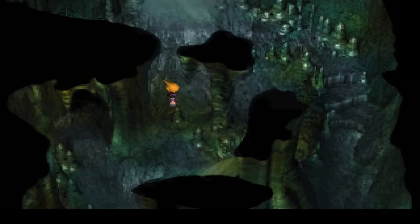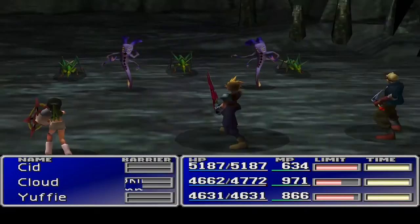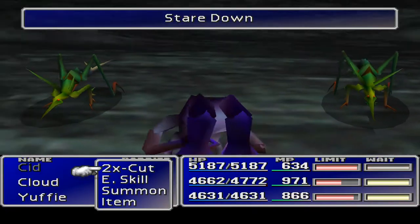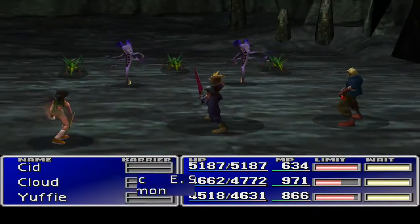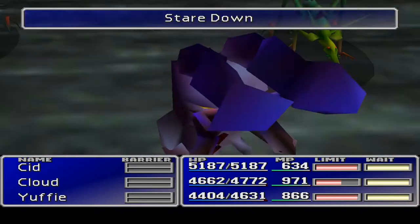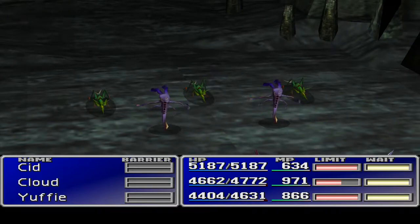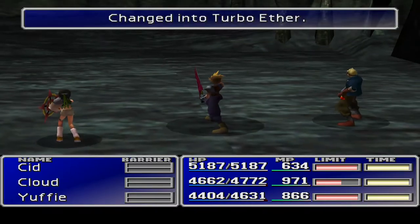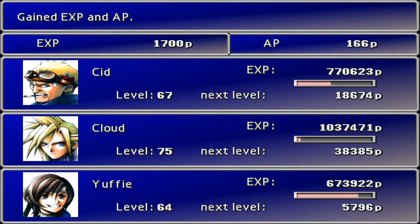I want Yuffie to have Cover. Have I given Cloud Cover as well? Counter Attack — okay, that's fine. I also swapped out Yuffie's Ribbon for a Hypno Crown and gave Cid the Ribbon. I really want to know how you get down to that chest there. Yuffie's just morphing everything. Let's check — okay, Lay Flat is coming across well. Slash All — if Yuffie doesn't actually kill everybody, is she going to do anything? Everyone morphed. We got Turbo Ethers.